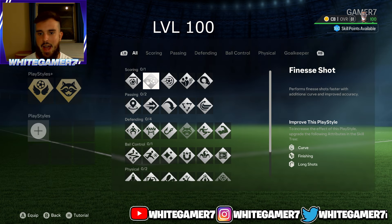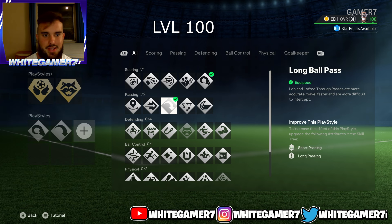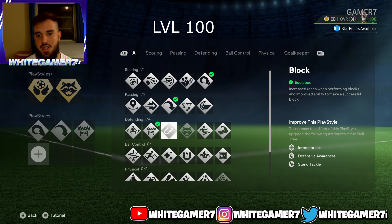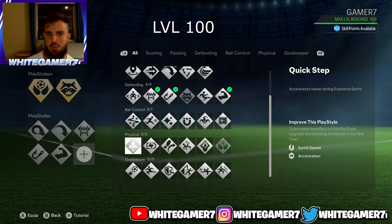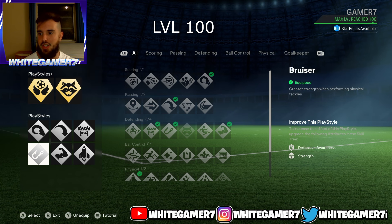For regular play styles at level 100: power header for more power and accuracy on headers to score or pass with your head; long ball pass for accurate and powerful long balls — very good from a CB; block if you didn't go with block plus; intercept to lock onto and intercept the ball more easily; bruiser for much more strength on standing tackles — very noticeable; and quick step to allow your pro to accelerate quicker when tracking down opponents or getting back to position.